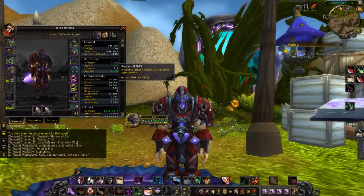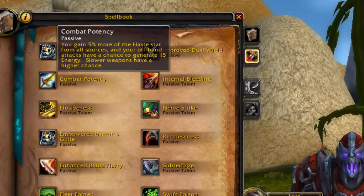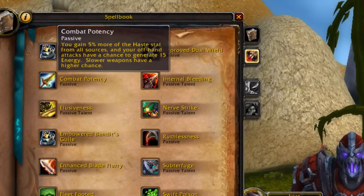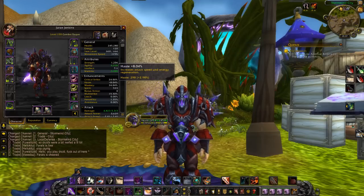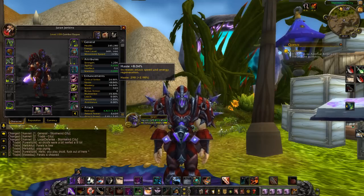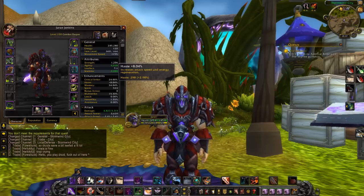Right now, haste is a viable stat for combat rogues. Since the changes to our energy pool and combat potency, we gain 5% more haste from all of our gear, so it's more possible to stack haste because we'll get more return. Another reason to stack haste is we need to get those sinister strikes out quickly — the faster we get sinister strikes, the faster we advance through insight. Since our energy cap defaults at 100, having energy recover faster lets us focus more on sinister strikes, which is where our damage comes from.